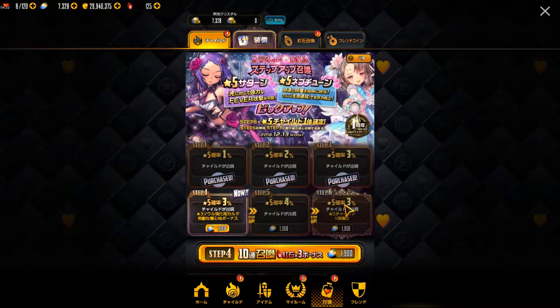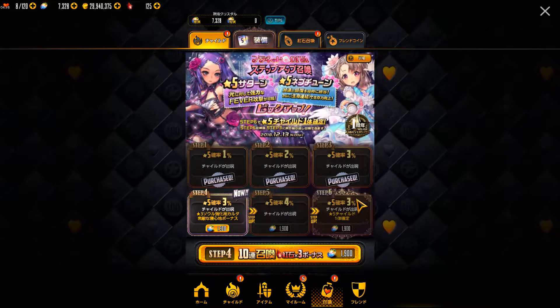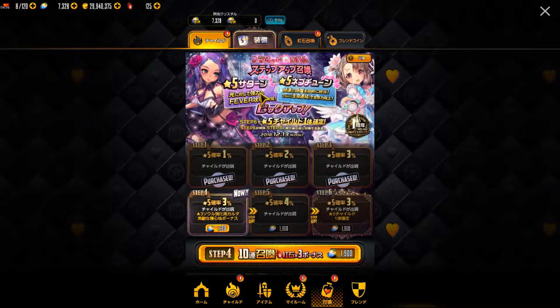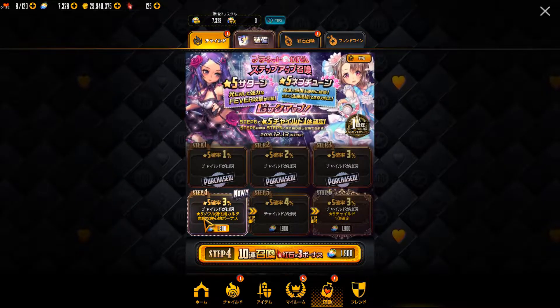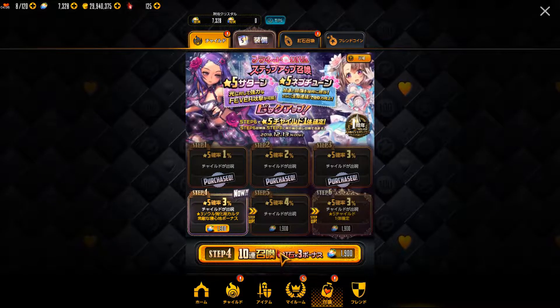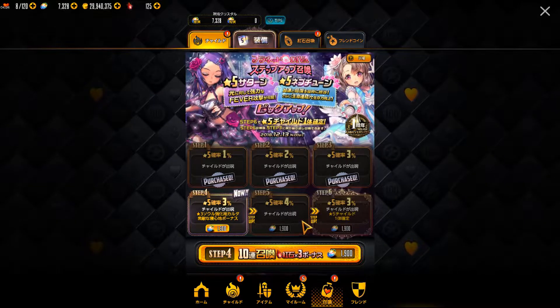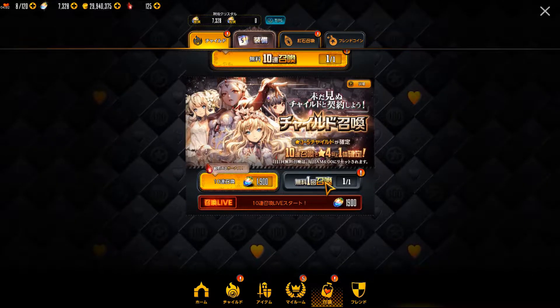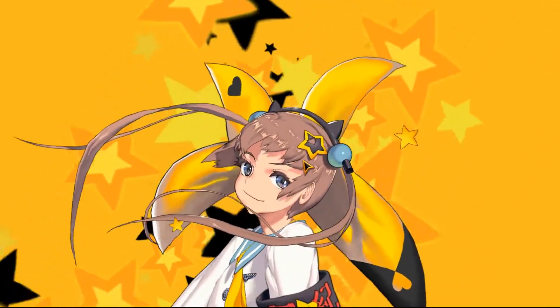I'm not sure if one of the pick-up characters will appear on step 6, but who knows. Step 4 will get a 3-star Soul Cartel enhancement material. Why not do this free summon to warm up our luck first — almost forgot about that.